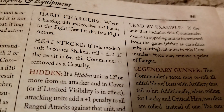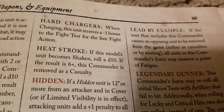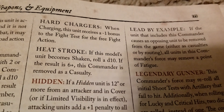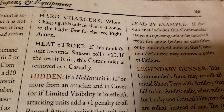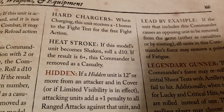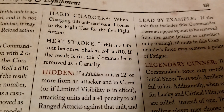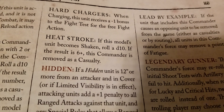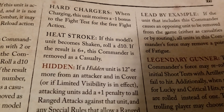Let's look at Hard Chargers. It simply gives you a bonus when charging — you get a minus one to your fight test for the free fight action on a charge. So for core units, those sixes effectively become fives, which is really good. It's a nice bump to your stats and you can't complain about that.